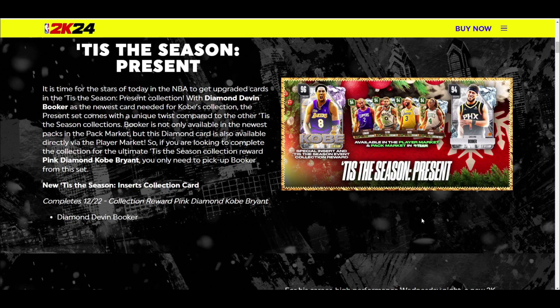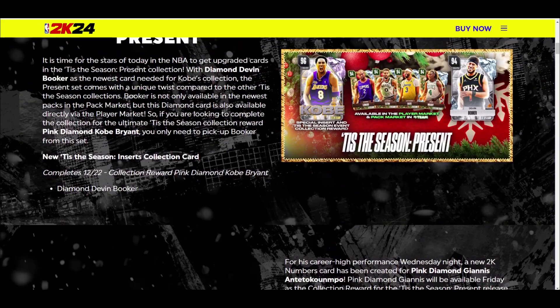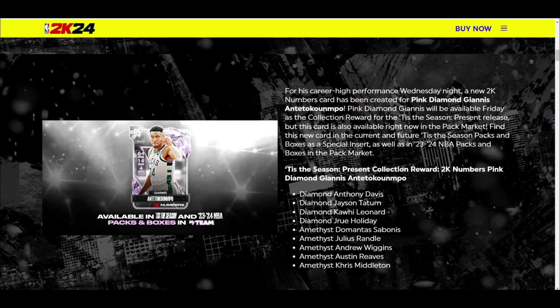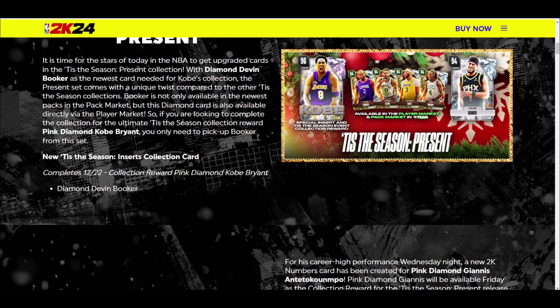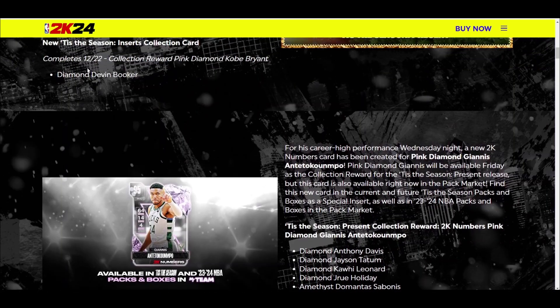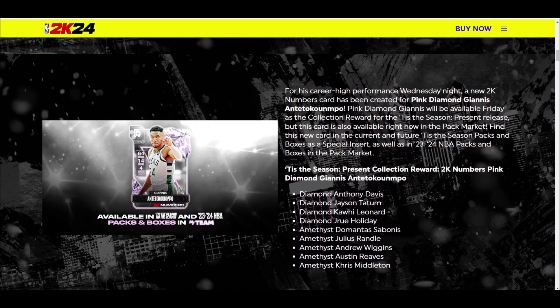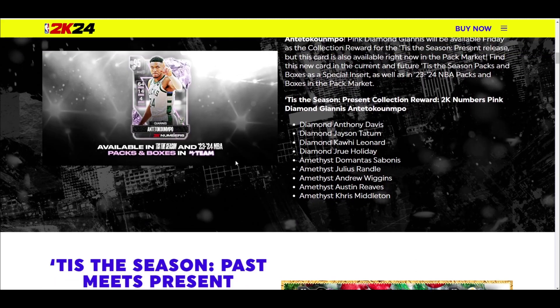Devin Booker is needed for Kobe Bryant, and if you also have to get Giannis on top of Booker tomorrow, it's going to be a pretty expensive day. What I'd recommend: if Devin Booker is not part of this Giannis set, maybe buy the Giannis set with VC and then buy Devin Booker with MT. If I'm you and I just want a couple of cards tomorrow, I'm getting Devin Booker, Anthony Davis, and Kawhi — those are going to be the three best cards. If amethysts are cheaper, Austin Reeves could be a really solid option to add to your squad.